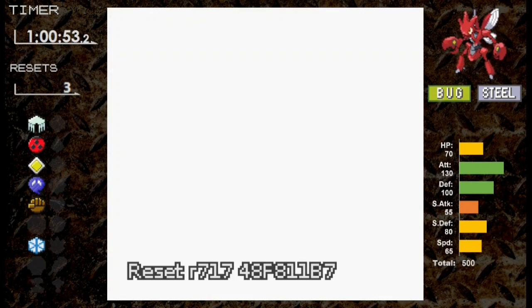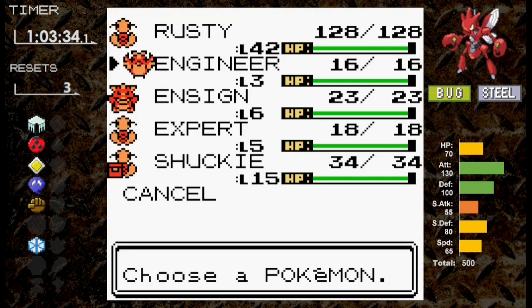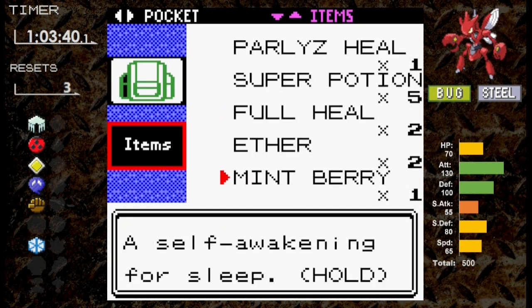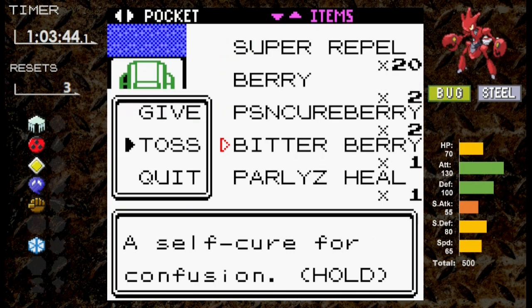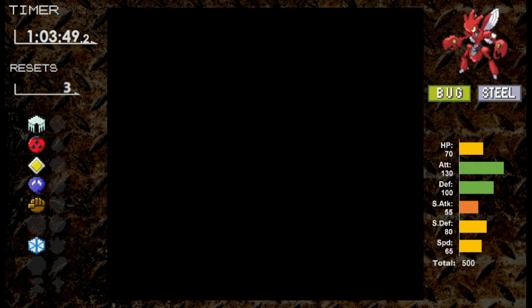That was tough. Instead of battling Jasmine again immediately, I decide to level up. At level 42, we learn Scizor's ultimate move: Swords Dance. This move raises your attack by 2 stages, roughly doubling your attack each time you use it. It will be easy to set up and take down Jasmine now.